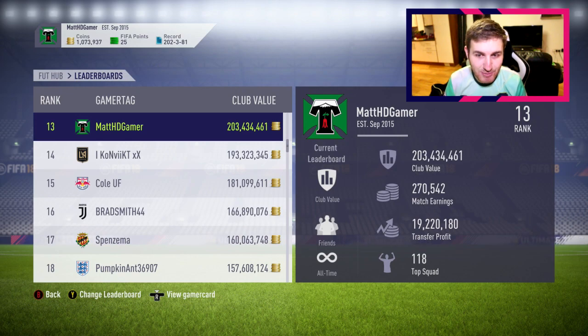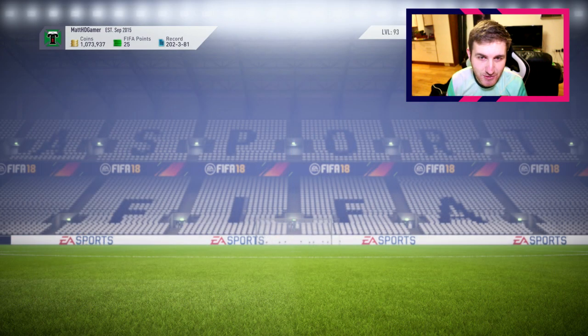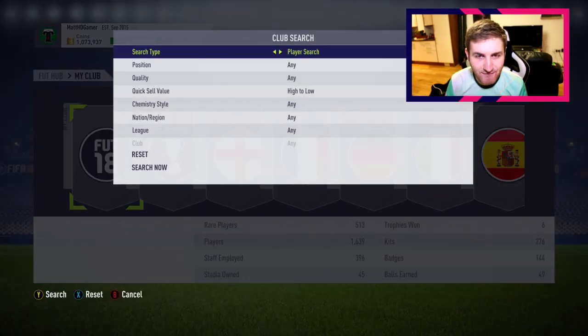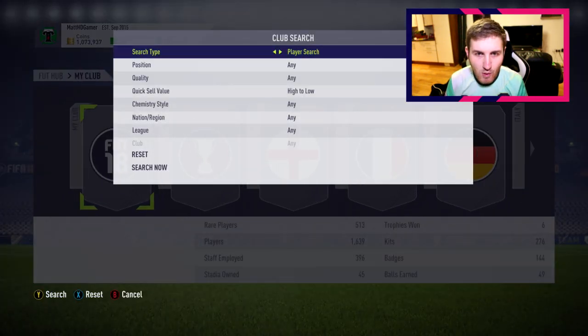As you can see, 19.2 million coins with transfer profit - insane. 270k from match earnings, which isn't that much compared to my Road to Glory because I played a lot more on PS4 this year. Two to three million club value and my top squad is just terrible, so I need to actually build a full squad. But still, let's get into my first club tour in FIFA 18.